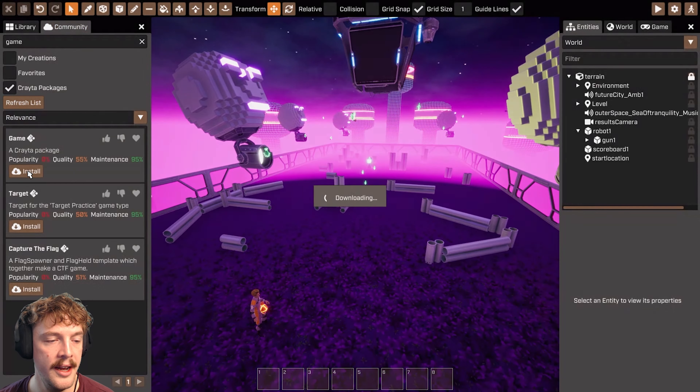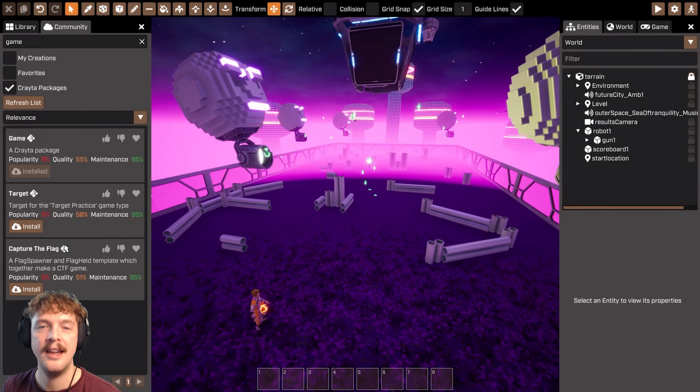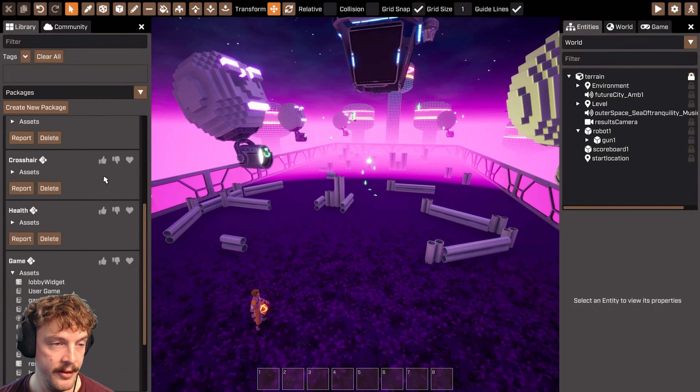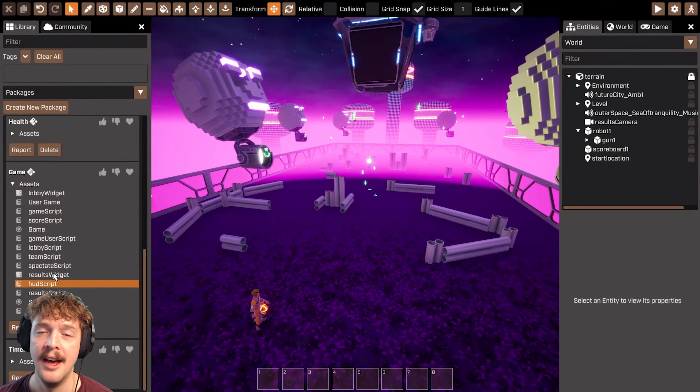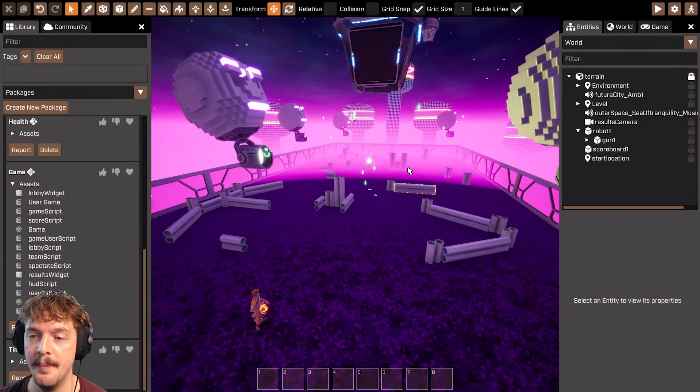To get hold of that game package, I'm going to go to the community, search for 'game', and make sure 'creator packages' is ticked so I only get creator packages. What I'm looking for is the 'game' creator package — I'm going to install that. Notice that the target practice and capture the flag packages also come up. This game package is the most basic version, but you can use those other packages too as they've already got this stuff built in.